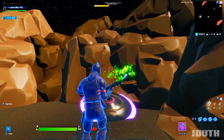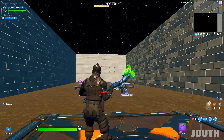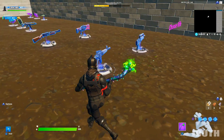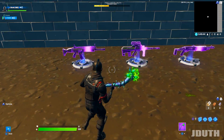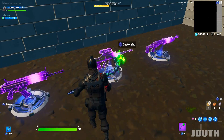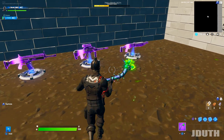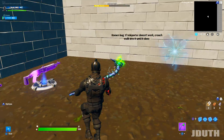Moving into the spawn rooms — what makes this map cool unlike zone wars is you actually get to pick your loadout right before the game starts. There's a basic variety of weapons and also the option to upgrade. A scar or purple pump will cost you — upgrades are 150 materials each and you have a total of 900 materials, so it can get costly but it's worth it.